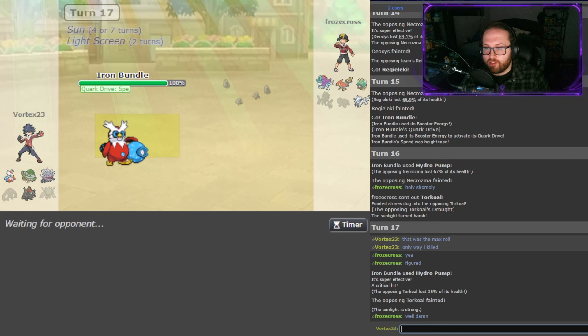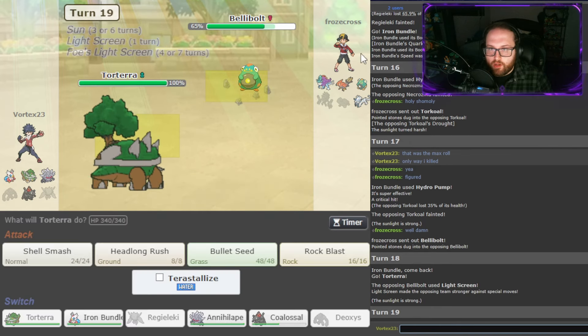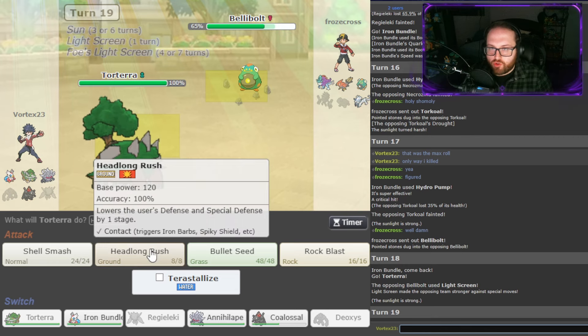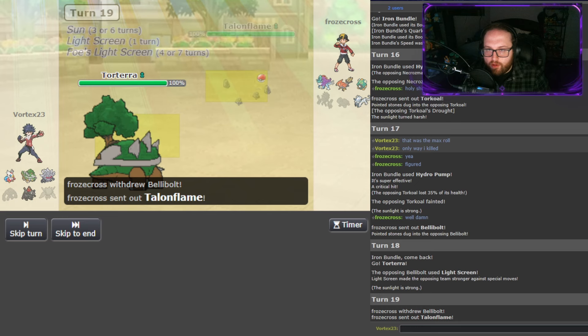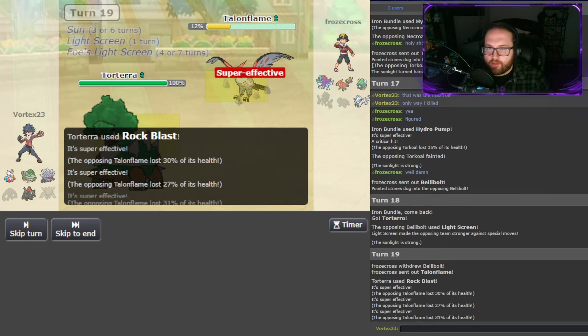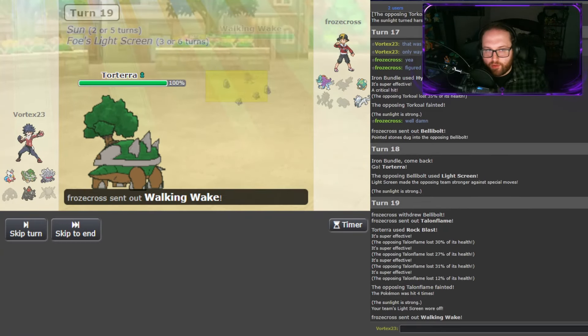But it threatens the entire team right now. He's going to struggle to switch into this. Even with weakened Hydro Pumps, it's still scary. I'm going to go out into Torterra here and make the aggressive play as they Light Screen up. I don't want to Shell Smash just yet — that's kind of not the play in case there's something with a Mirror Herb in the back. I'm going to go for a Rock Blast in case he wants to try to go out into Talonflame. And we knock it out. He was Heavy Duty Boots, so I could have possibly gotten a Shell Smash off there, but I didn't want to risk it.